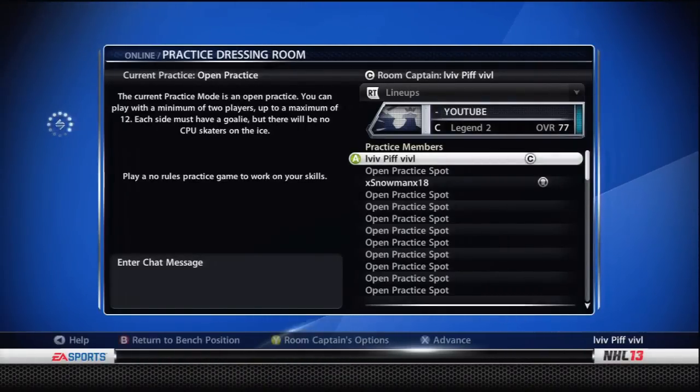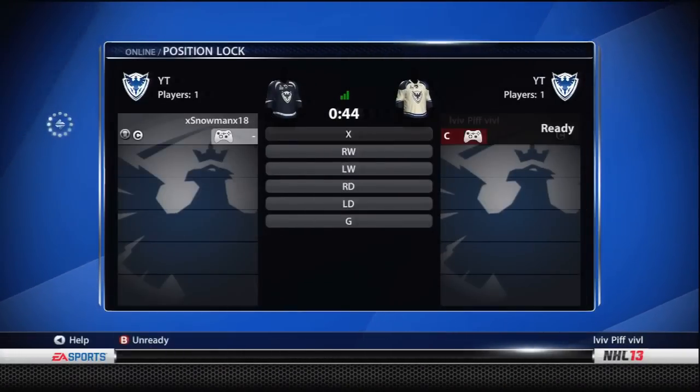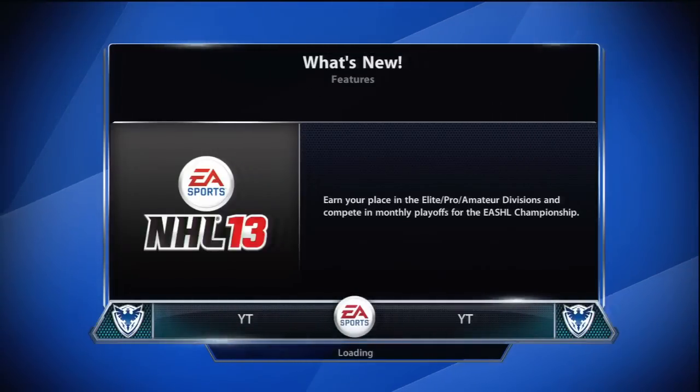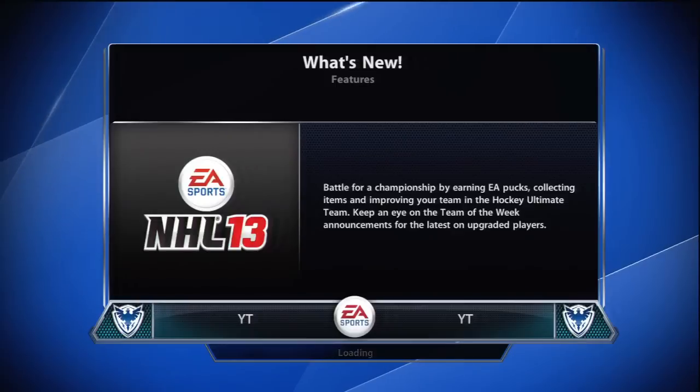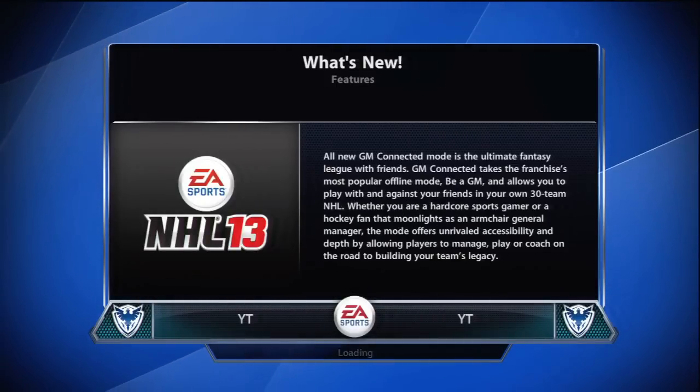A lot of you guys have been asking for a face-off tutorial, so I'm going to show you what I do on my face-offs. I'm not going to BS you or make a cheap video covering forehand, backhand, and turn-and-kick — you can find those in the game tutorials. You guys asked what I do, so I'll show you what works for me. I only have three face-offs in my repertoire: the backhand, the counter to the backhand, and tie-ups — and I like to mix all those in.